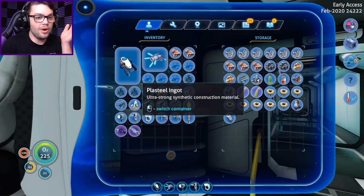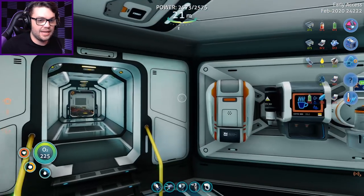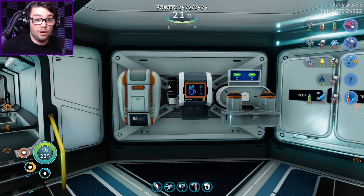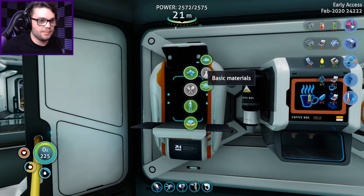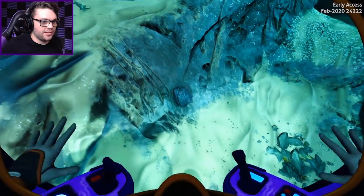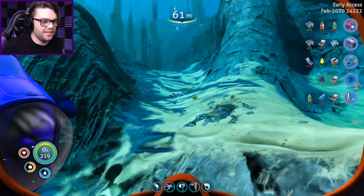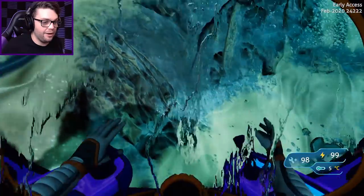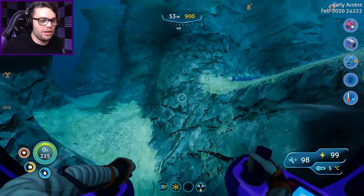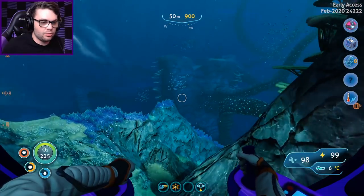I have a plasteel ingot in there - where the hell did that come from and why did I forget about it? I'll just take that and save the lithium for another day. I need some wiring kits and enamel glass - that's what I was making. I have a glass but I need lead. Thank God I live in a place with lots of ore all around. I could've built my base really anywhere, but I've built it in a place where I've got easy access to a bunch of different areas, all of which have relatively rare materials. I've had so many rare materials but now I've used all of them and I'm running out of everything.